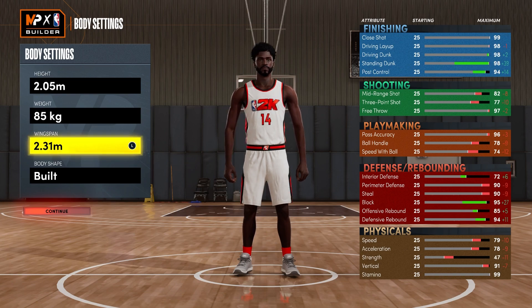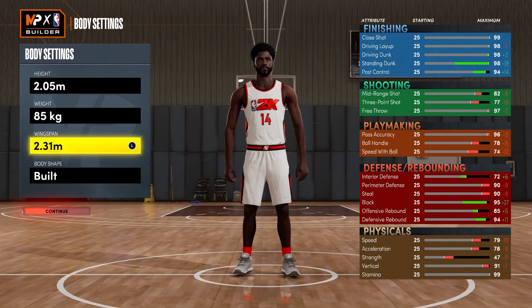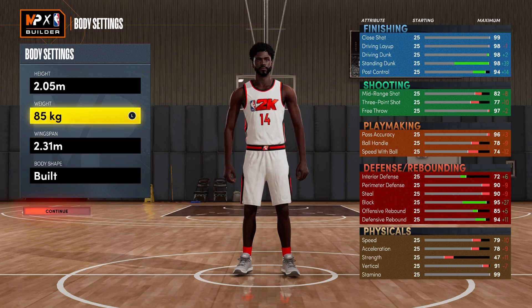Minimum weight, max wingspan. Now look at that — 99 perimeter D, 99 steal. You cannot get this on a build this tall normally, you just can't do it. Look at that. Look at the finishing. This is disgusting. Completely glitched. Try to do this without doing the method I'm showing you. You can't do it.